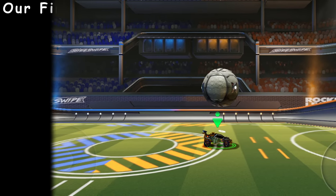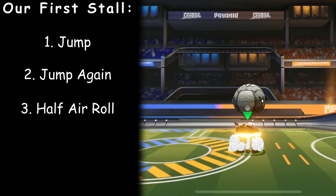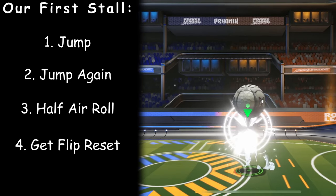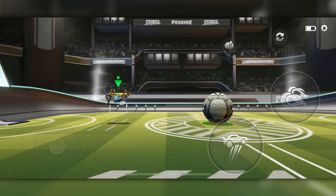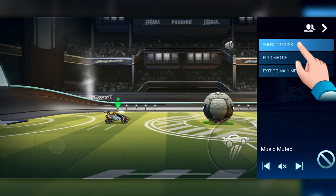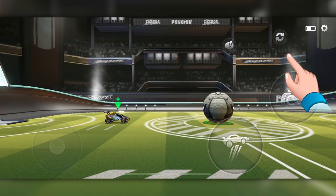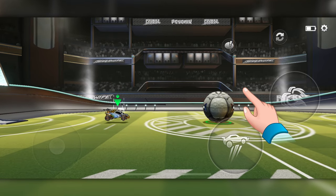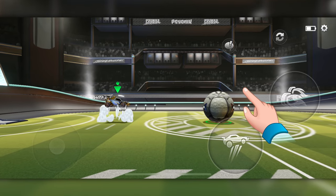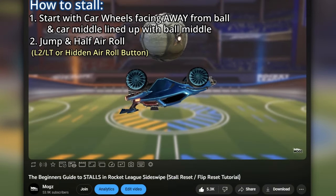The steps we're going to follow to do our first stall are: jump, jump again, half air roll, get a flip reset, and then half air roll again. If you're unfamiliar with half air roll, make sure you go into the settings and enable single press air turns. Then just press anywhere on the right side of your screen in between your buttons, and there's your half air roll. For more information on this and basic steps on how to stall, go watch my beginner's stall tutorial here.